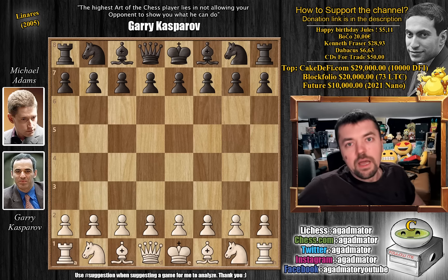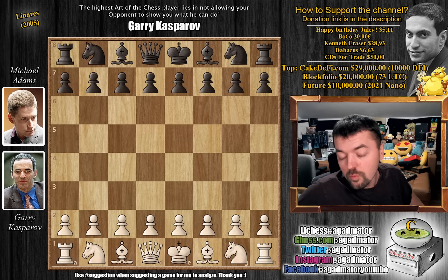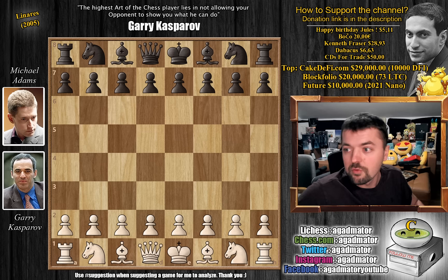Hello everyone and welcome to another very nice game from the Linares tournament of 2005 — the last tournament where Kasparov played as an active chess player. It's a game that shows how every position, even a very equal one, is merely an opportunity for you to get your opponent to blunder. The problem is you have to continue making precise moves in equal positions, and then if your opponent is unable to do that, you will be able to win the game.